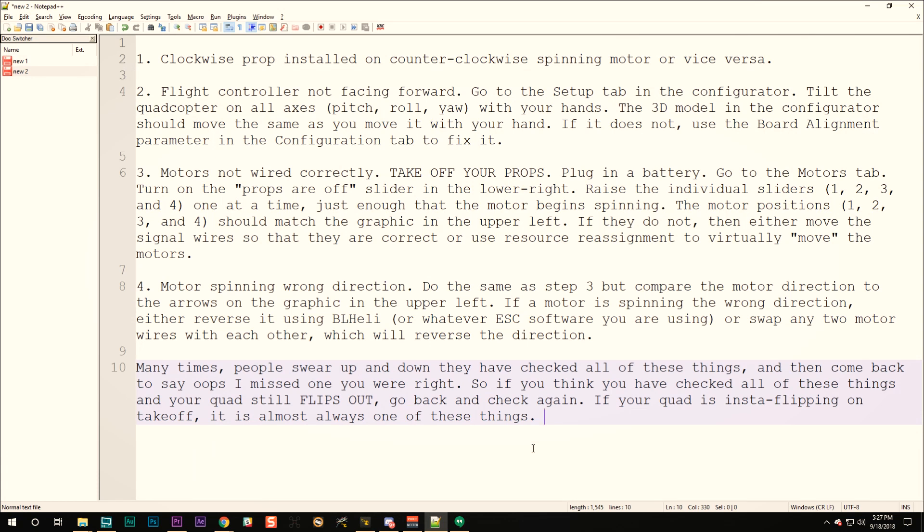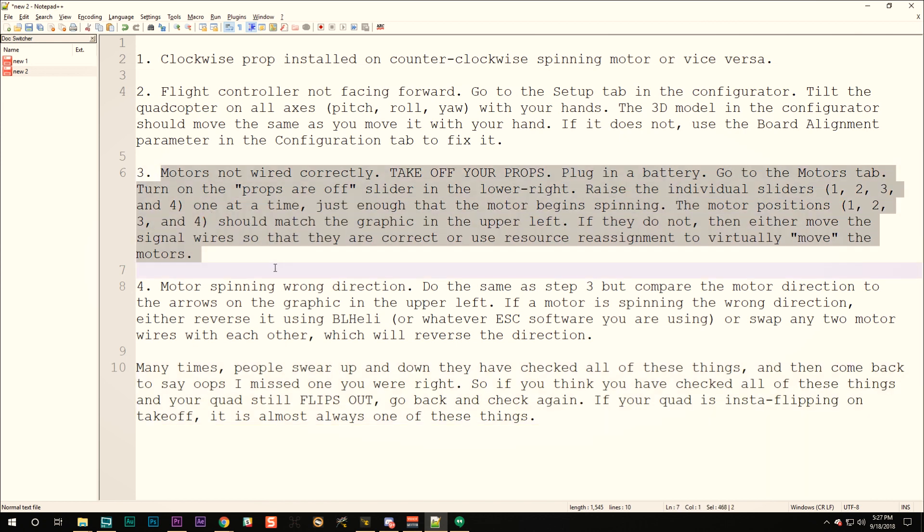There isn't much else that could cause it. If you've been playing with custom mixers in the command line, that could have caused it, but most people aren't doing that. A lot of times people check, double-check, and triple-check, and then on the fourth time they notice — for example — that their motors were spinning the wrong direction. It sounds dumb but it happens. So very carefully double and triple check everything on this list. If your quad is still flipping out after that, that's genuinely unusual.